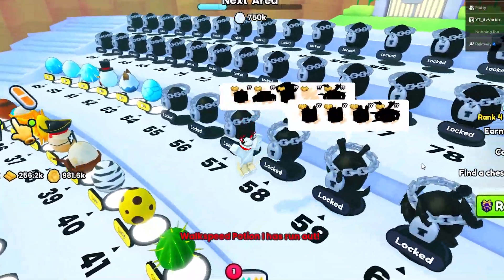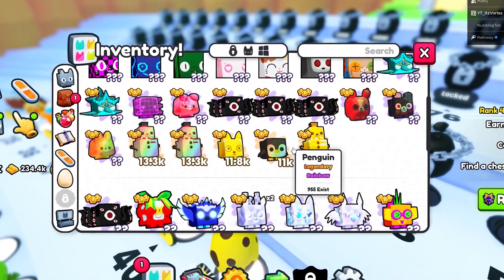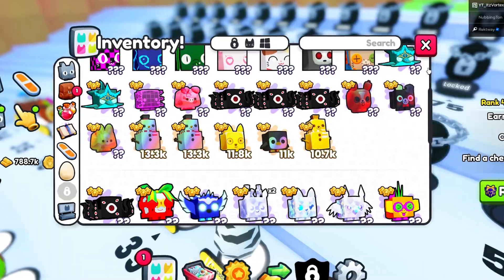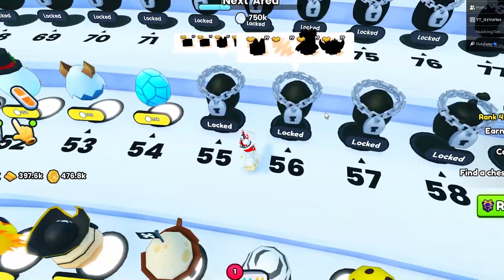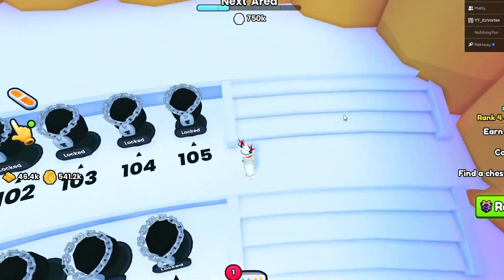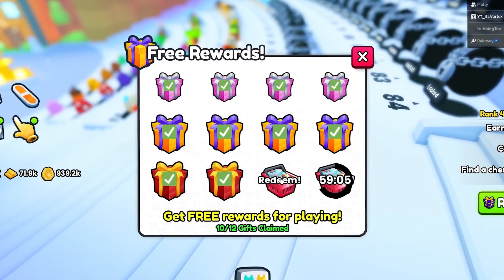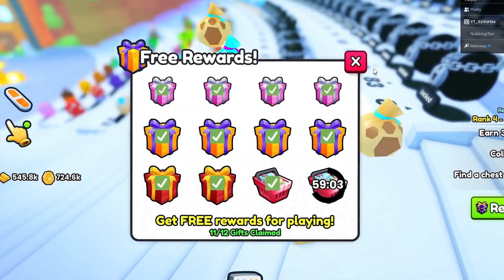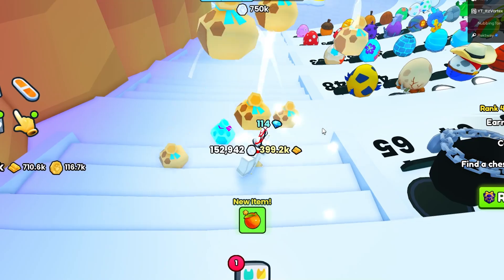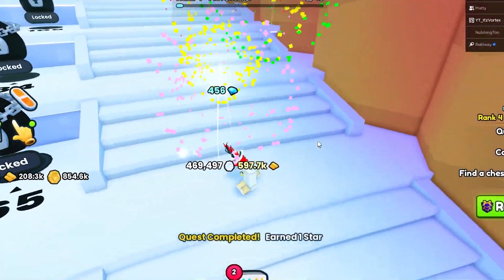I went ahead and opened up a bunch of eggs and got a decent amount of better pets — some snowmen, a husky, a penguin. We're on egg 54 out of 105 — there's actually 105 eggs, not 99 like I thought. At the very end there's a free gift to claim, and we got a huge amount of coins — literally so many.